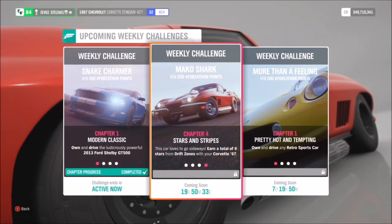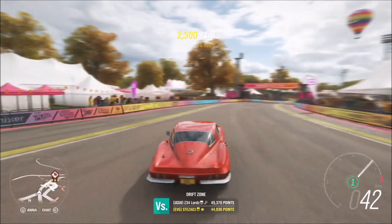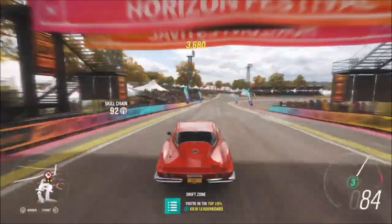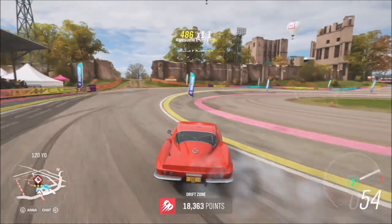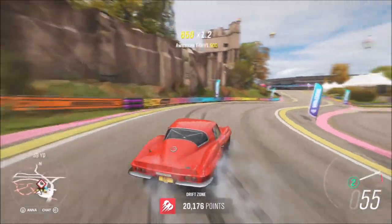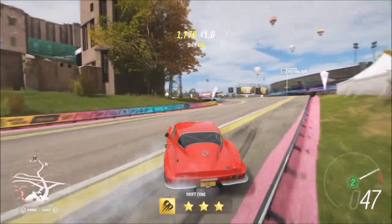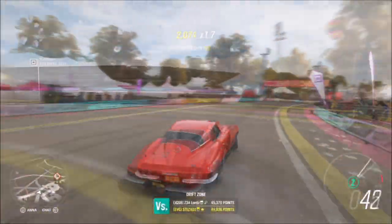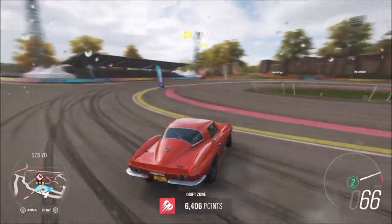The final challenge is another easy one — it just wants you to earn a total of nine stars from drift zones. The drift zone I picked was at the Horizon Festival, and the reason for this is that to get three stars it only requires a score of 30,000 points. You don't have to get three runs of three stars — it doesn't matter, you just need to rack up a total of nine stars. You can get a few two-star runs or one-star runs as long as they add up to nine.